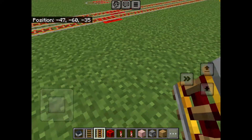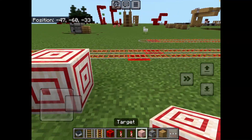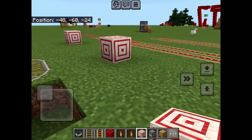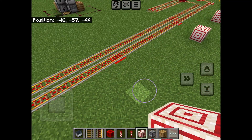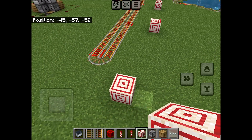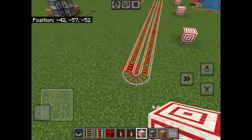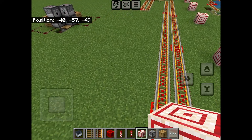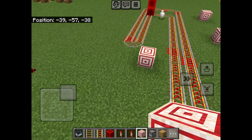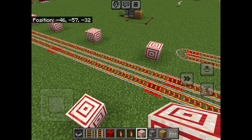So now what I need to do is start making some targets. Target there, target there, target there. You can also put lights on top of them, and then go like that. You can also raise them, and then like that.